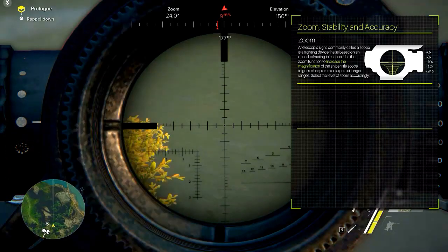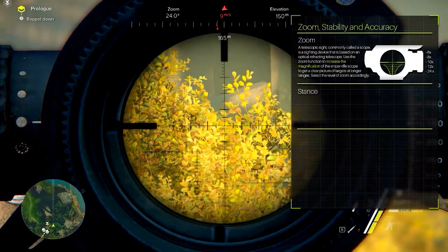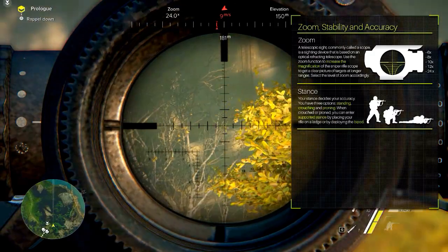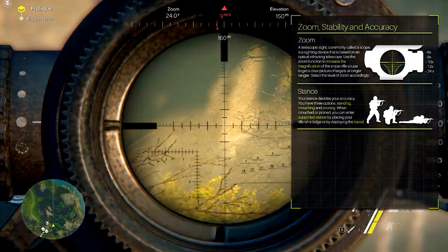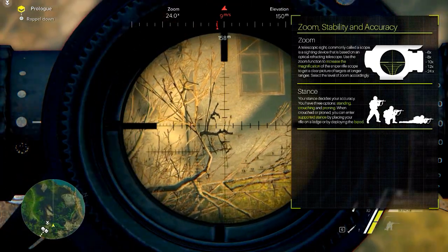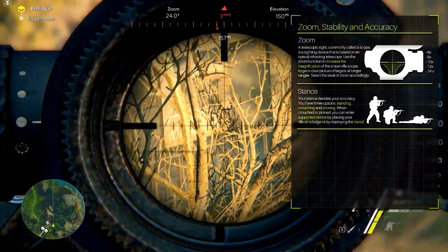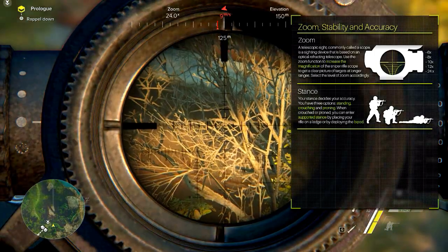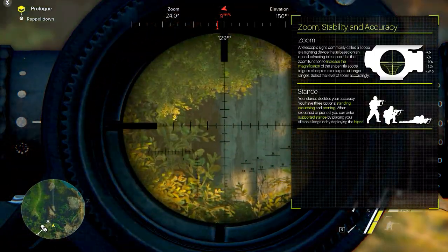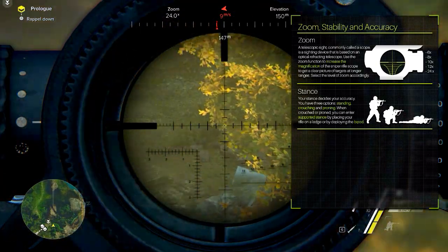But even before aiming and zooming you have to find your position and pick your stance. You have four options: standing, crouching, proning, and the supported stance. Standing gives you the least accuracy and the most idle sway. Crouching increases your accuracy and decreases idle sway. The best option is always to enter prone position or supported stance with or without a bipod, since this gives you the most accuracy and the least idle sway.